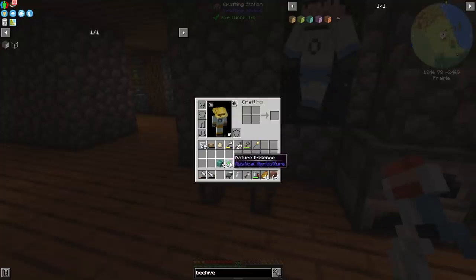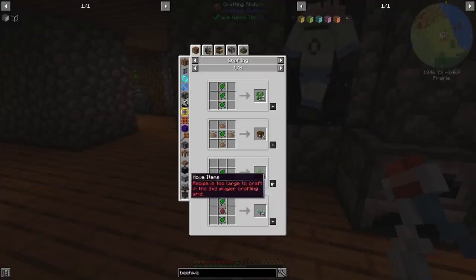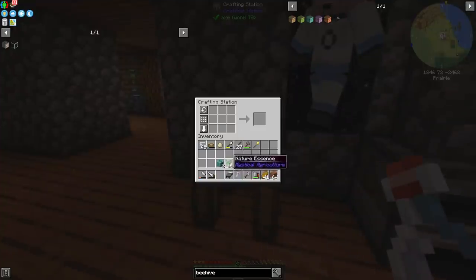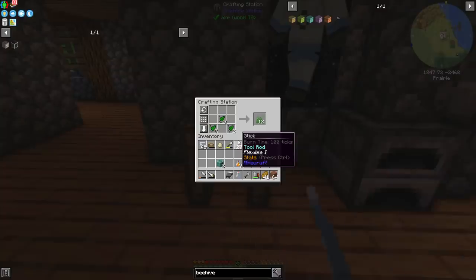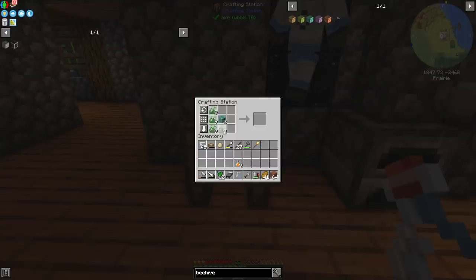Nature essence is used to make grass. There it is — grass. We put it here, here, and here and this makes us grass. I think this is all we really want to use this nature essence for so I might as well make 36. Now that we've got the grass we can put our bee nests in the middle, grass around the edge, and bada boom bada bing — a couple of tier one bee hives.